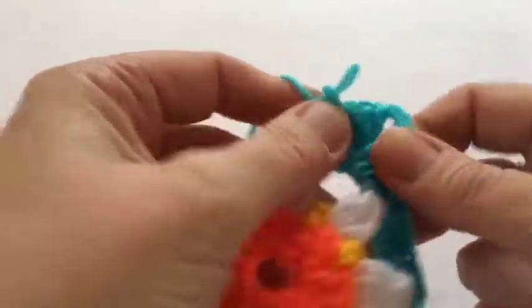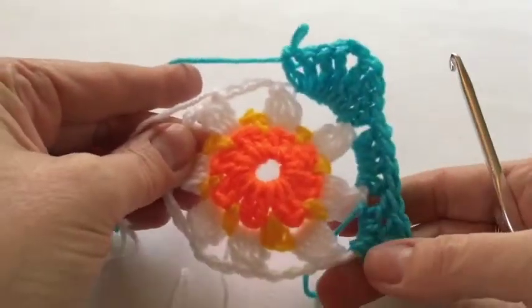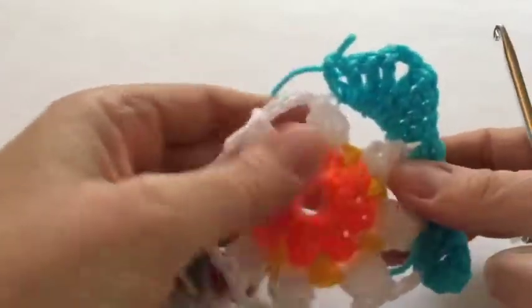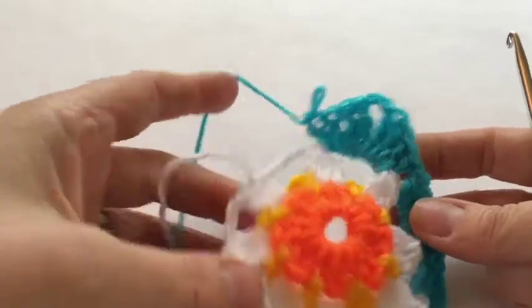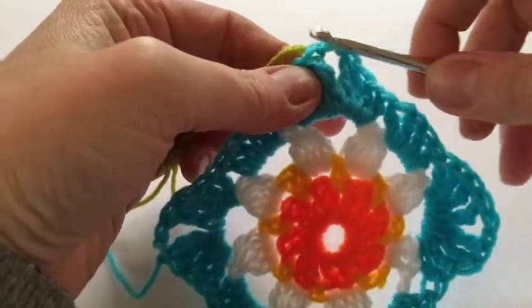There we go, that makes sense. There's going to be some more bits to fit into that one for the bottom corner — four treble, then another corner and four treble — and so on. Work your way around. The next round is the lime green.